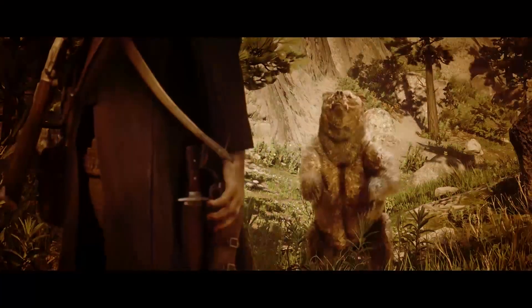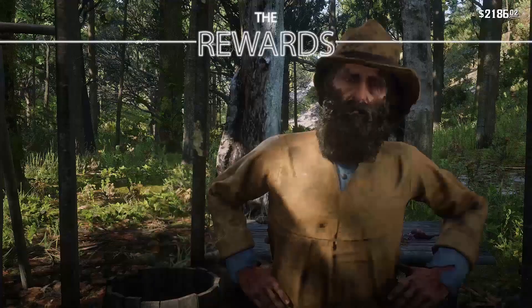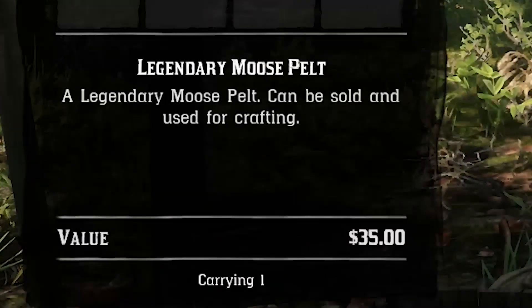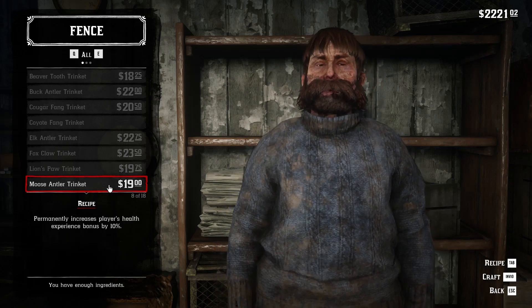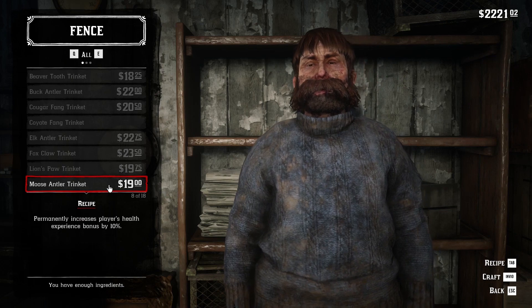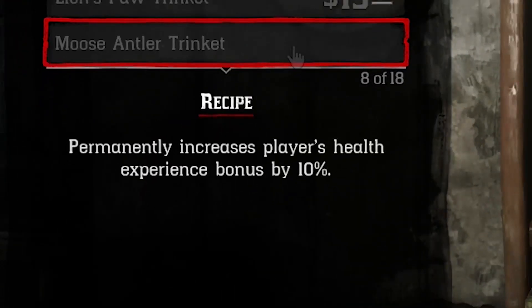Now it's time to speak about the legendary moose rewards. First, the legendary moose pelt can be sold to any trapper vendor and you will gain 35 dollars. The main reward for hunting this moose is the trinket you can craft from any fence vendor, called the Moose Antler Trinket, which will cost you only 19 dollars.